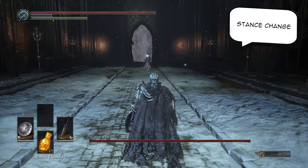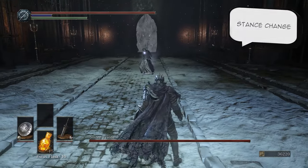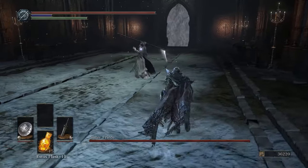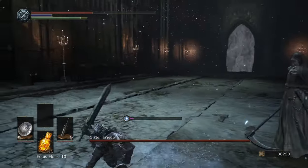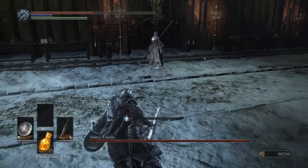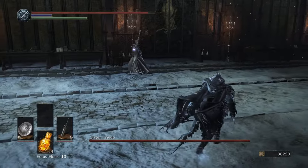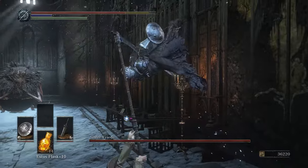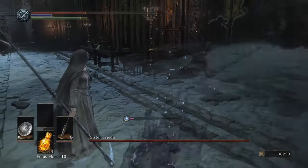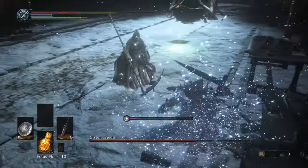In the first phase she will start off by doing a stance change, which is very important that you know of. As you can see, she moves her scythe down towards her back and she will do a grab attack while she does that. Alternatively she can also do a quick circle slice that you want to avoid. If she does this stance change, I recommend you just move away from her and try to stay away until she goes back into her regular stance.